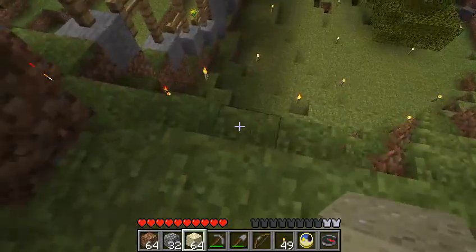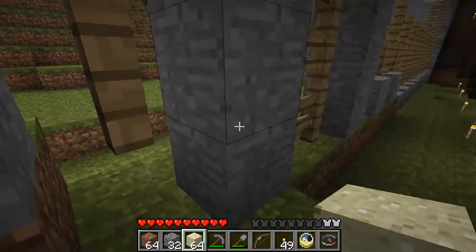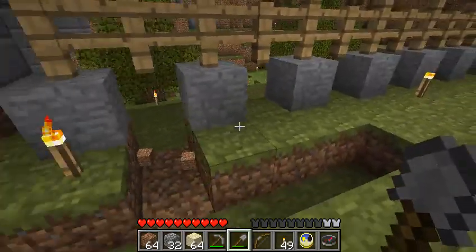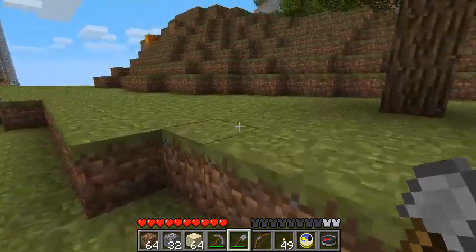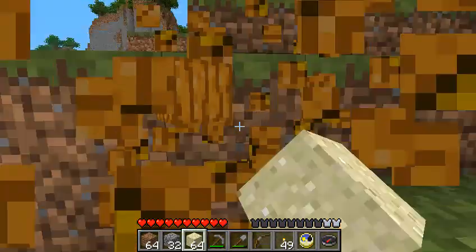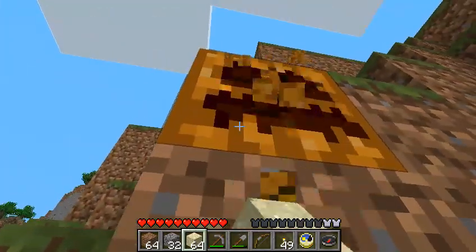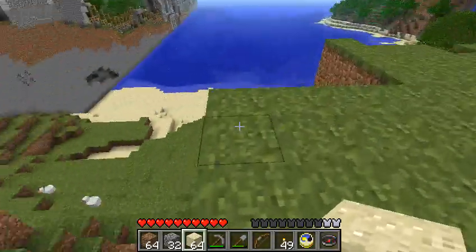If you don't know where we are, we are to the west of where we were before, if that makes any sense. Where's a good place to jump out? I guess we'll come out here. Oh, I'm full on stuff. I need to make space for pumpkins. Do they stack? I hope they do. Yep, they do. I guess four is enough.